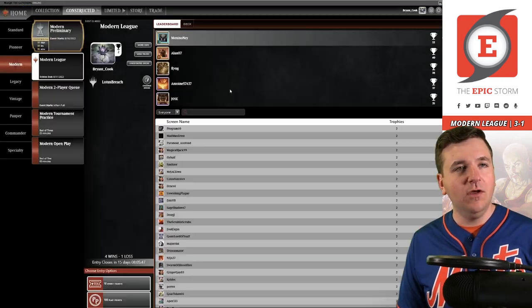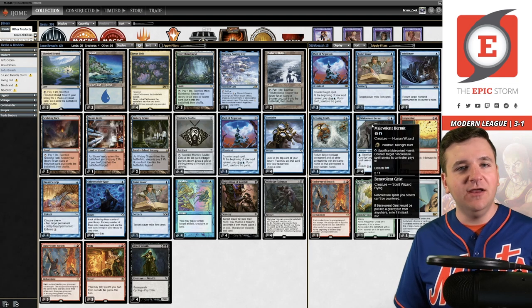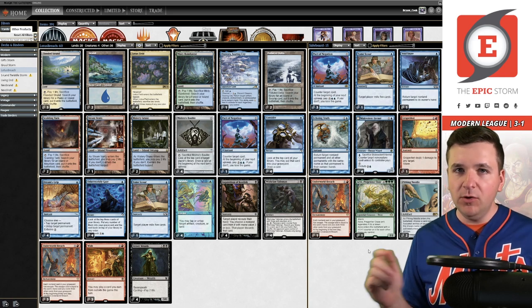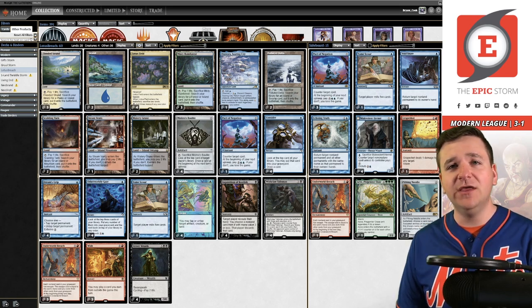We got the four and one, with the only loss being to red-black. We unfortunately never got to use Malevolent Hermit, which is kind of a bummer. The rest of the list performed very well. Let me know in the comments below if you think I should switch back to Ley Line of Sanctity or try Hermit some more — I'd be interested to know your feedback. Thanks for watching, I do appreciate it, and as always keep storming.